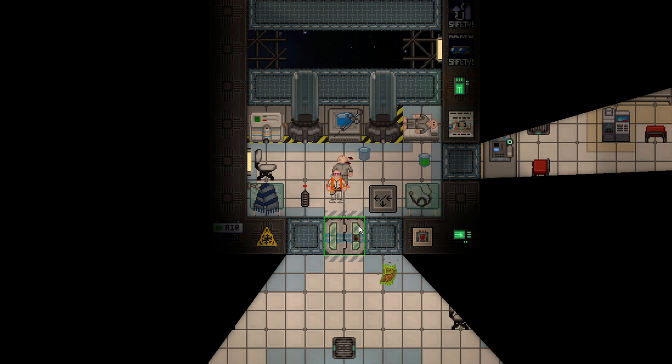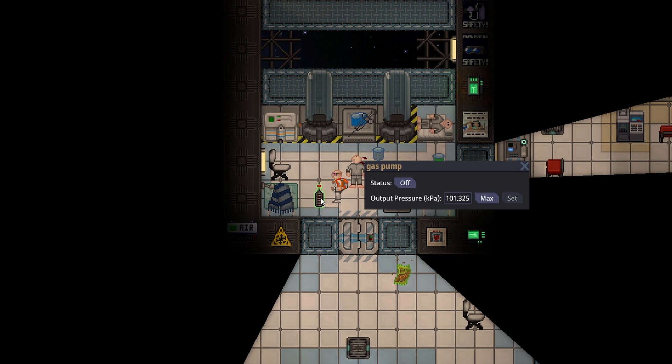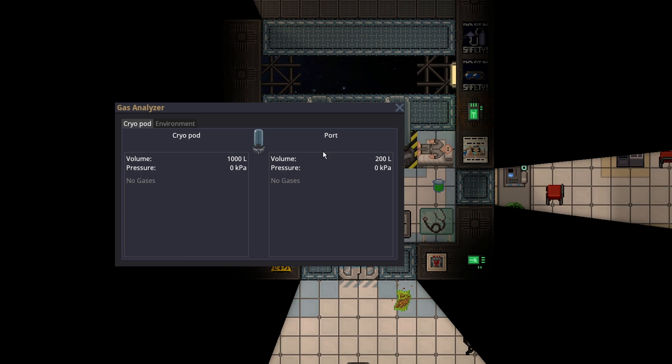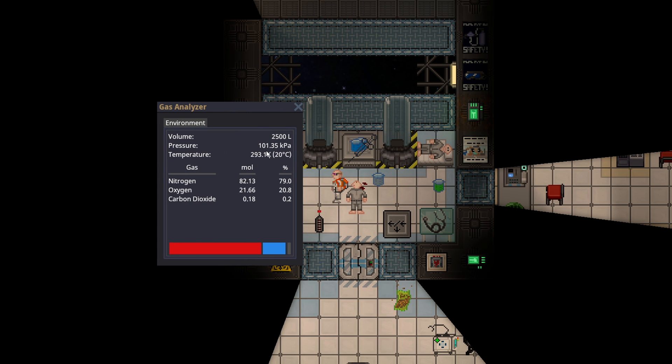As just a chemist on stations that have this, it's really simple. You have your input pump that's going to put the gas into the cryopods. You can always get a gas analyzer to actually see the pressure in the pods — this is very important. Make sure there actually is pressure in the pods before you put anyone in them. You technically only need 20 kPa for people not to die, but you should get up to 100 because 100 is the station's standard kPa.